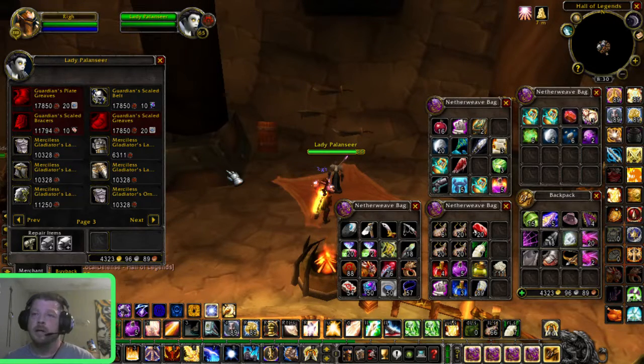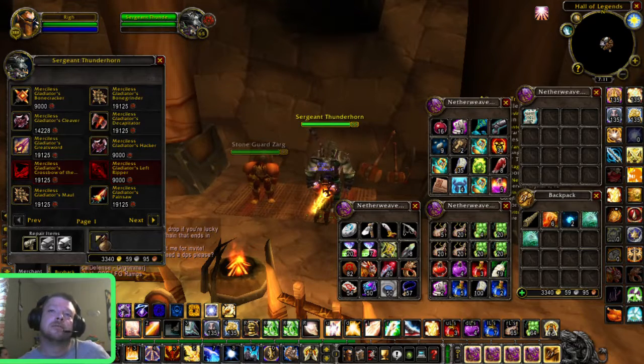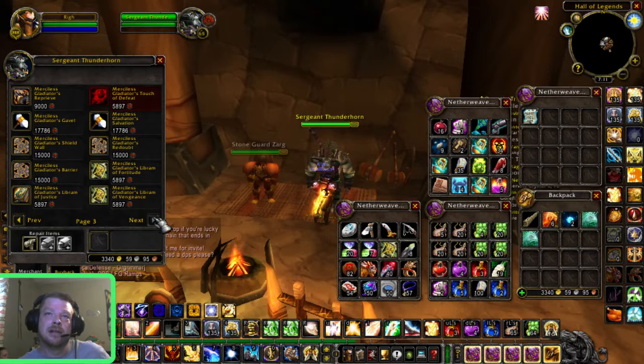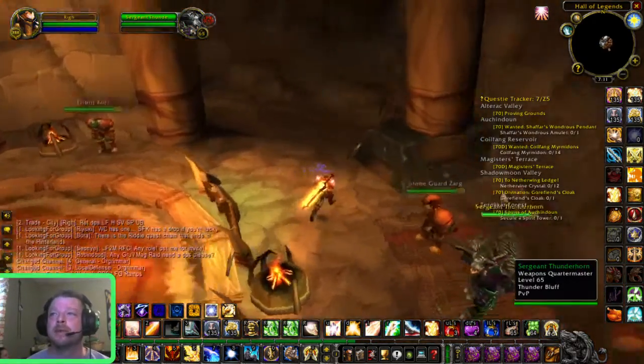That way you won't have to get arena points to buy the Merciless Gladiator gear. I kept doing battlegrounds until I hit 70, and right as I was hitting 70 I realized I had enough honor — because I had already been doing this — to get a sword, some shoulders, and a couple of other things. After that I went and got the rest, everything I needed for Retribution.